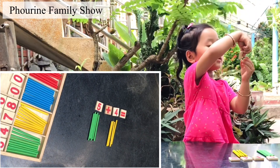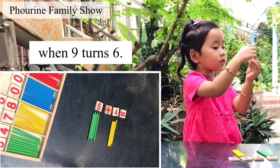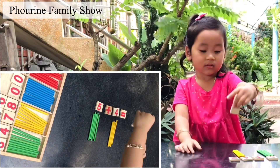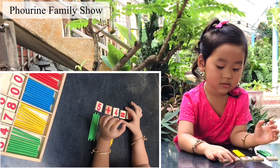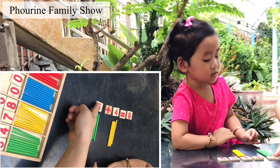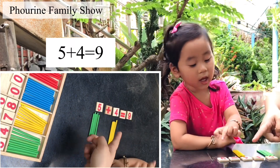Nine upside down turns to six. Good job. Six upside down is nine. Yes. Count it again. Five plus four equals nine.